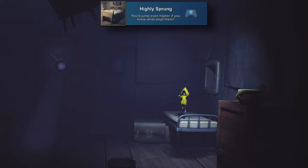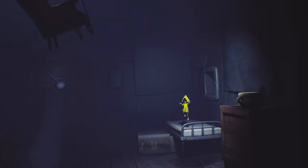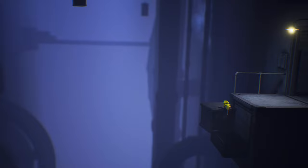Starting out with Chapter 1, the first achievement we can get is Highly Sprung for jumping on a bed six times. You can do this in most of the chapters, but basically just go find a bed, get on top of it, and jump six times until the achievement pops up. Then we'll get The Prison at the end of Chapter 1 for completing the game. This one is story-related, so it's unmissable, and you'll get it just through playing the game.